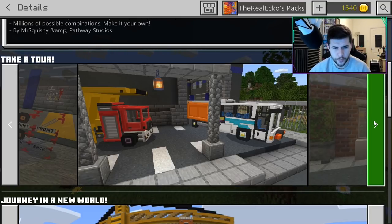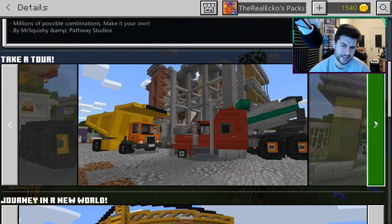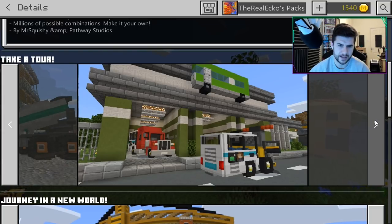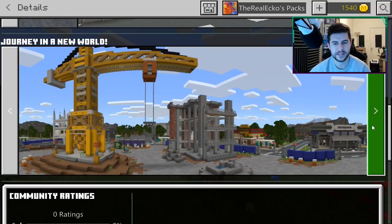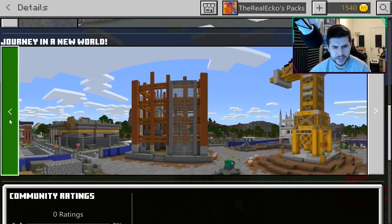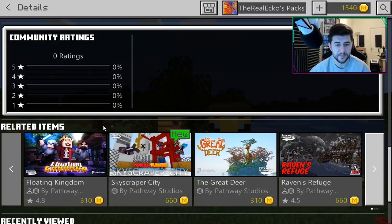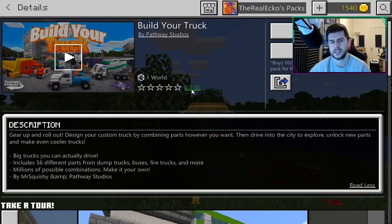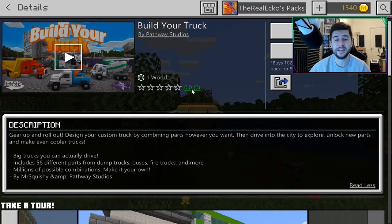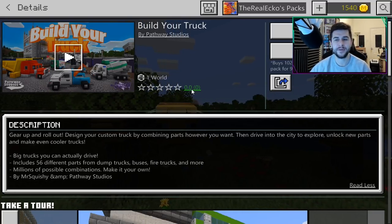From the trailer you can see fire trucks, buses, a monster truck, dump trucks, and what I think is a cement mixer. The map looks like the Hunger Games map where you're in a city — it has an airplane section as well. It has no ratings or download numbers yet, so we might be some of the first people to check this out. It could be absolutely fantastic — sometimes content like this gets buried under other content. Let's buy it, load up the map, and see what it has in store.